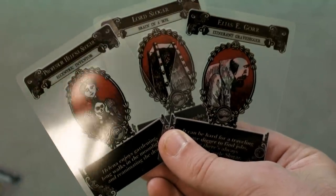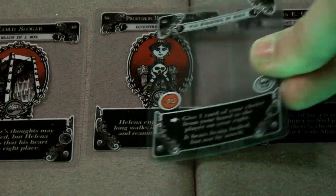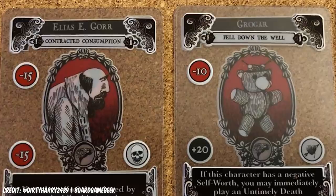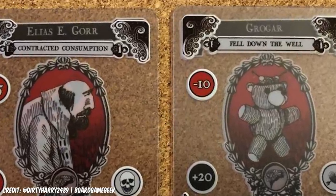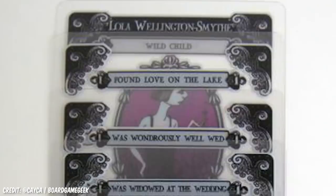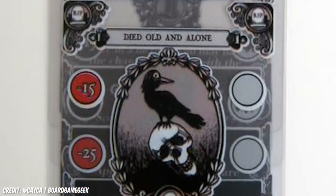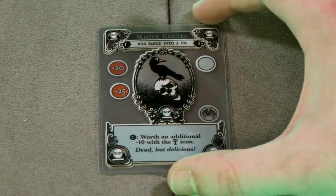The cards are printed on clear plastic, allowing for a wonderful little mechanic where people can change a character's stats by placing another clear card on top. In order to win, you want to have the most negative points. To get negative points, you want your own family members to be very, very sad. Maybe cousin Mordecai has been distressed by dysentery. Adorable. Once a character has a lot of negative points, players can lock those points in by giving their family member a terrible end. Oh no, Mr Giggles was baked into a pie — don't eat that.